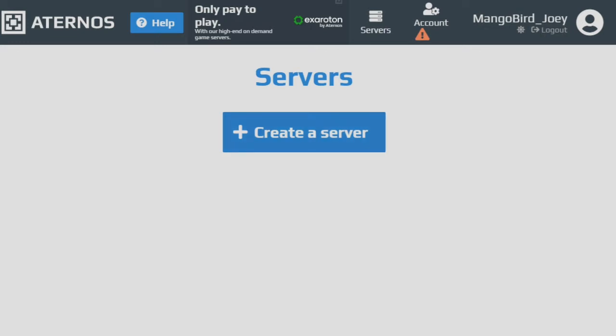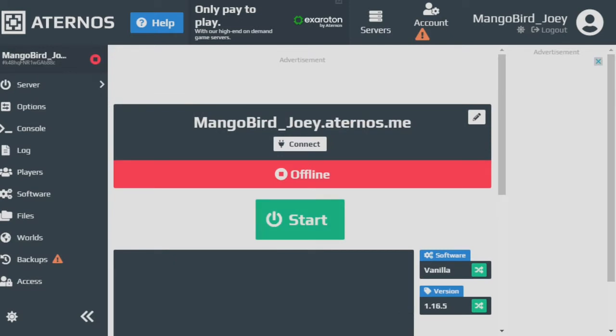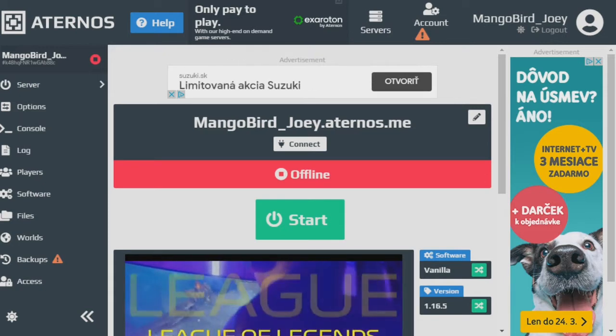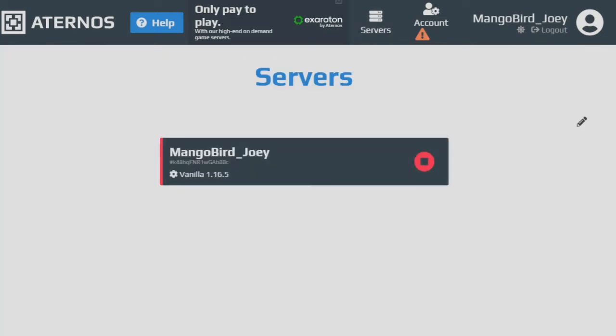So first of all, let's make our first server. We'll create one and let's just call it manglebird_joey.aternos.me and hit create. If you want to customize it, check my second tutorial link in the description — I show how to set up plugins and mods and everything else. So then we go back to our servers and we have one.